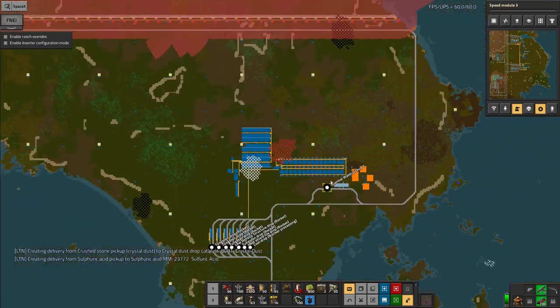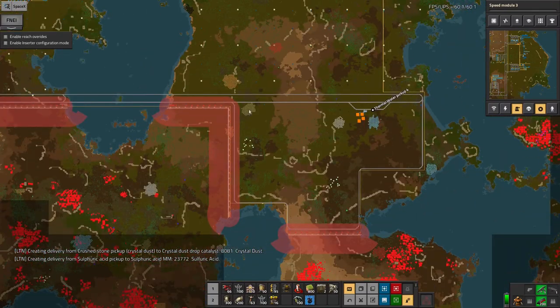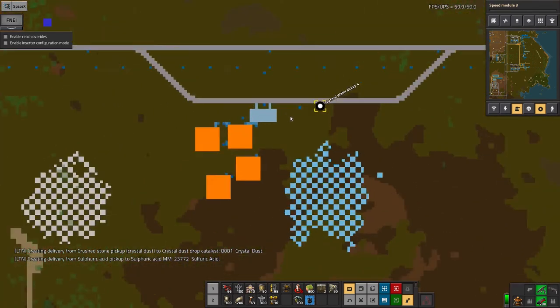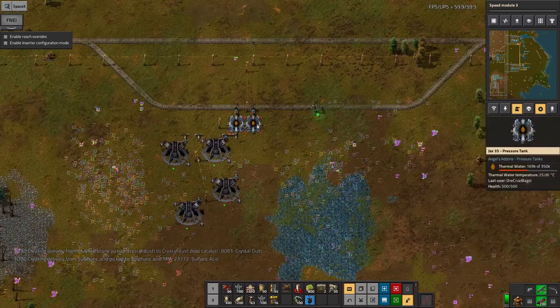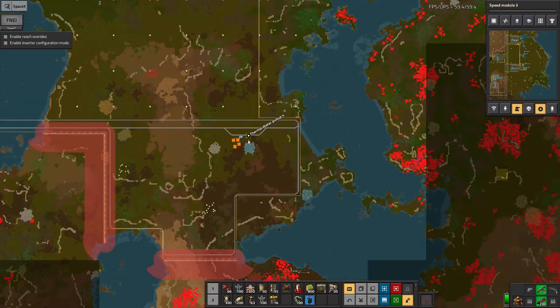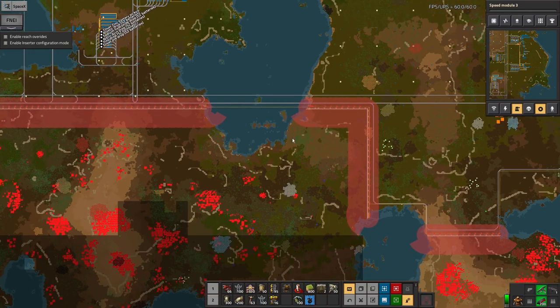So that was quite nice. I also, because I had plenty of time, I expanded down here into this little area as well to claim this one. Although that's just been put on the normal network. Except I haven't programmed the combinator properly, so it won't actually do anything. That was mostly just to waste some time while I was waiting for everything else to happen.